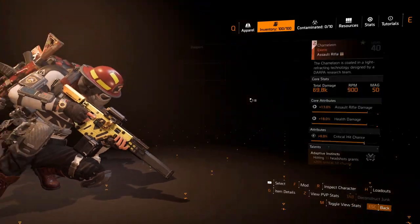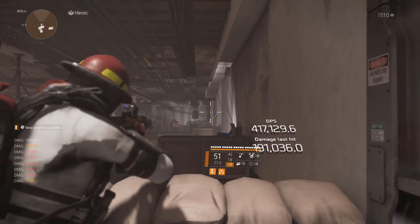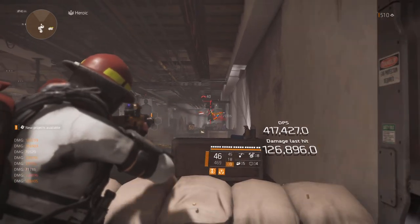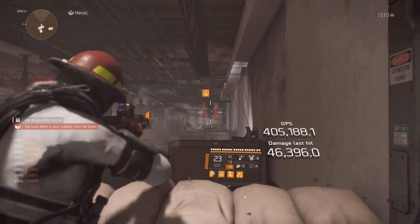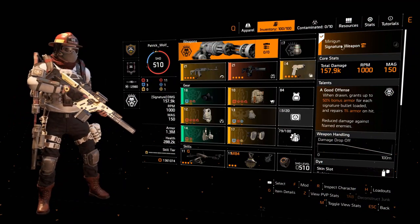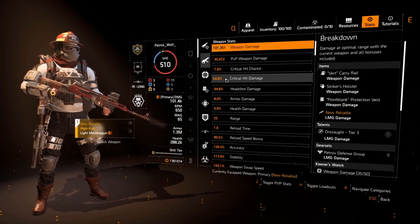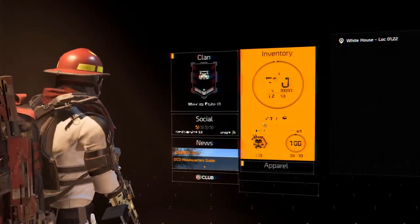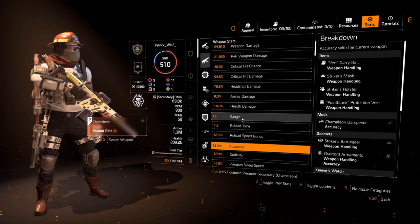The Chameleon has terrible accuracy — one of the worst. It's essentially an SMG but classified as an assault rifle. Even with all of that weapon handling stacked, it's still jumpy. This is going to save you guys some time because it shocked me. Even with 91% accuracy and 55 weapon handling shown on the weapon card, the reticle is still bouncing around a hell of a lot.